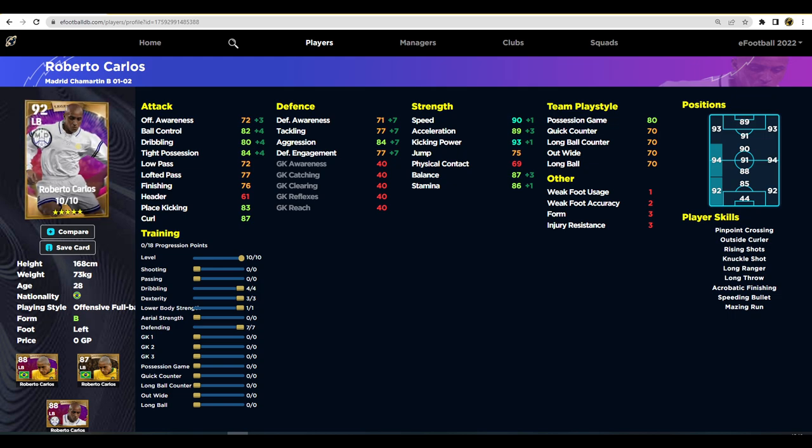People have been asking me for alternatives to players, so we are going to be starting with Roberto Carlos. I already did a Roberto Carlos budget hidden gem video, which is more about highlighting the player rather than Carlos and talking about players that link up exactly like Carlos. It's more about finding a hidden gem that's usually under 50,000 GP that you can put into your starting squad or bring in off the bench.